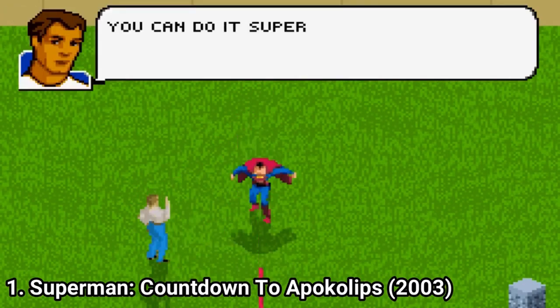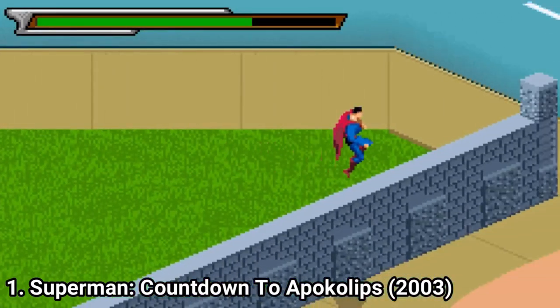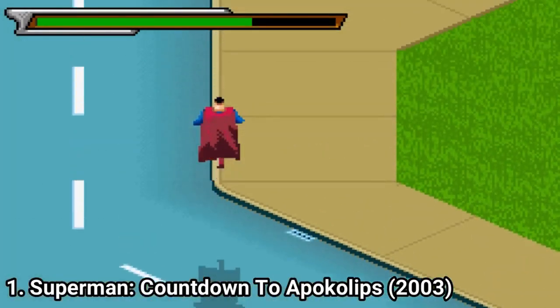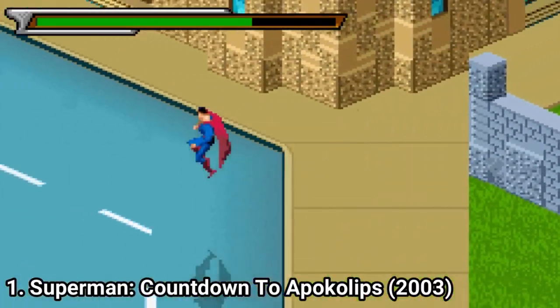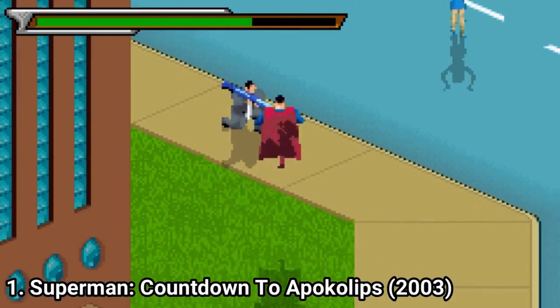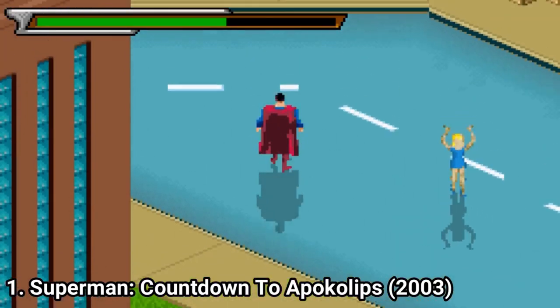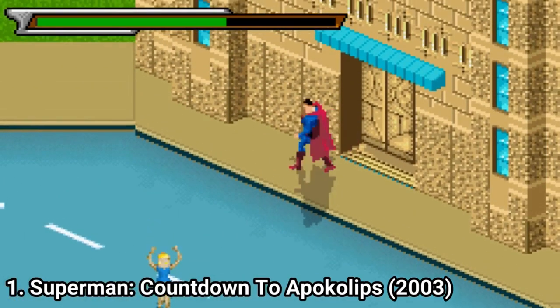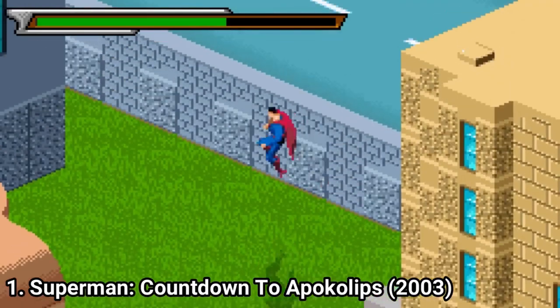You can run faster, fly, shoot an eye laser — which has great animations, by the way. You can even lift stuff like tanks or cars to throw at enemies, and you can use your freeze breath. All in the same levels, so you don't have levels where you can do only one of those things. You can do all of the things in all the levels, and that is very awesome.